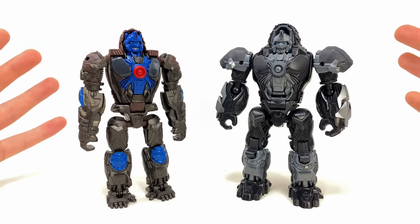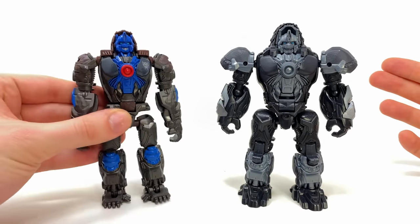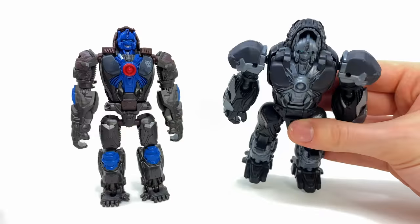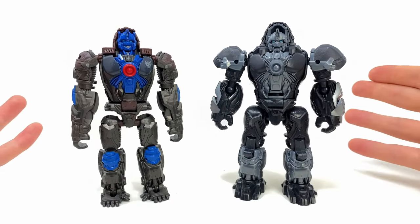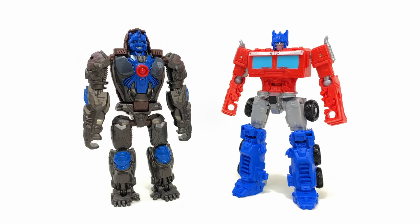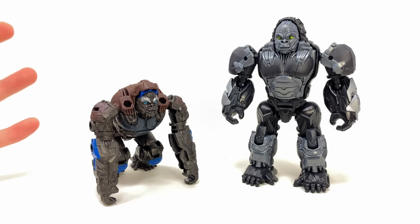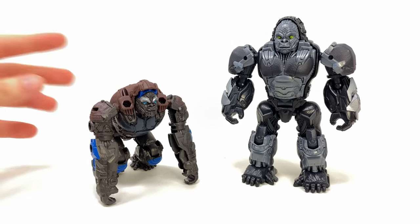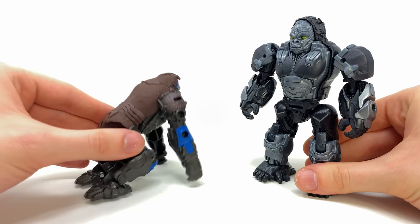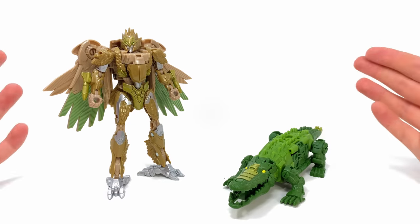Comparison time: here's the combiner Optimus Primal alongside the weaponizer version — both from the first wave of movie line figures. For a mainline Primal, the weaponizer is actually really cool in comparison. Better proportions, better articulation, and better colors. It would have been awesome had they just retooled the weaponizer's shoulders to allow combining. Then comparing him next to weaponizer Optimus Prime, Studio Series deluxe Air Razor, and movie line Cheetor — in beast mode they look like completely different characters. The combiner Primal can achieve a quad pose, which the weaponizer can't, but it still looks very strange overall.